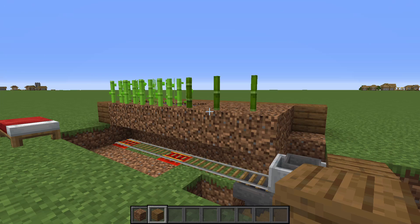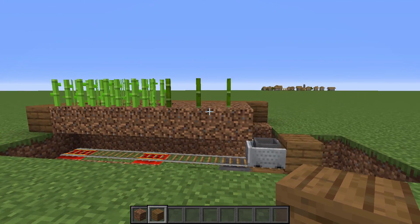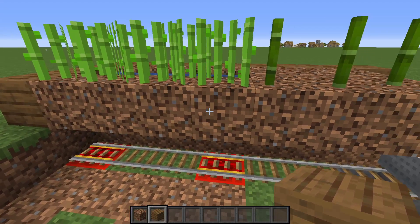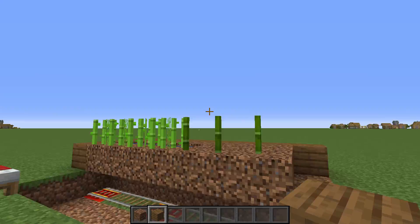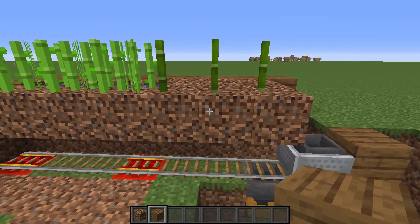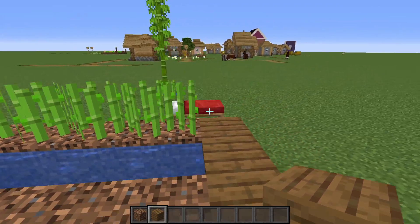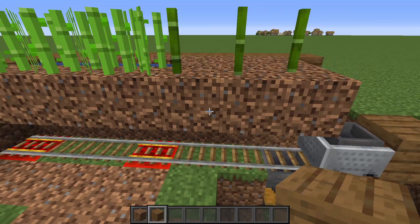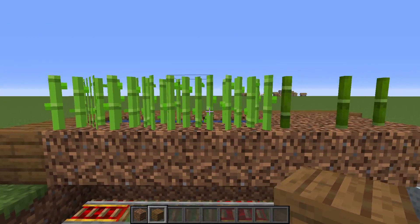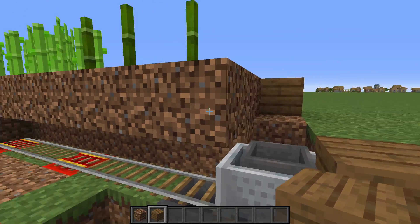Welcome to another tutorial. This one is going to be a smaller sugar cane and bamboo farm. It's pretty straightforward — you can make it bigger or longer. I prefer mine straight, but I usually keep mine in a wall. I typically always do more sugar cane than bamboo because bamboo drops too much in comparison to what I'd ever use.